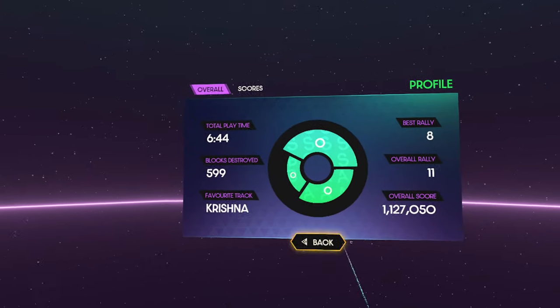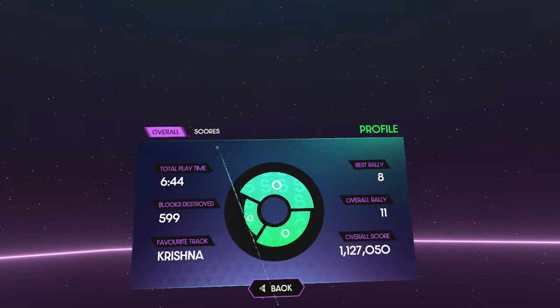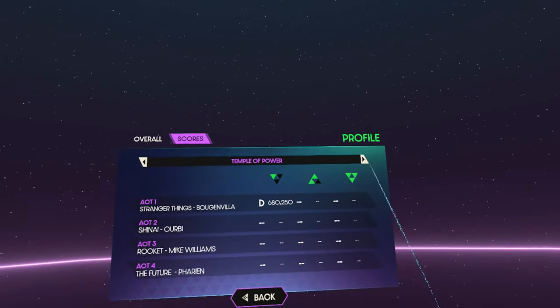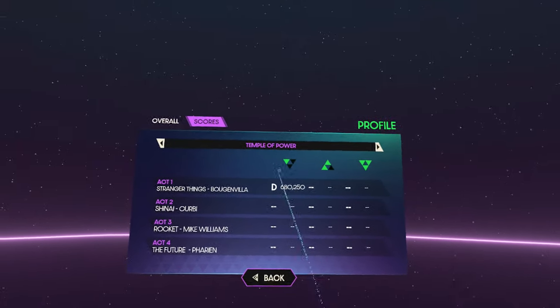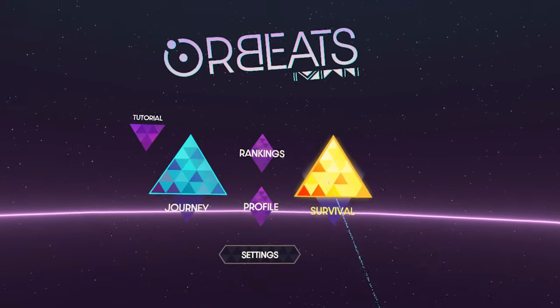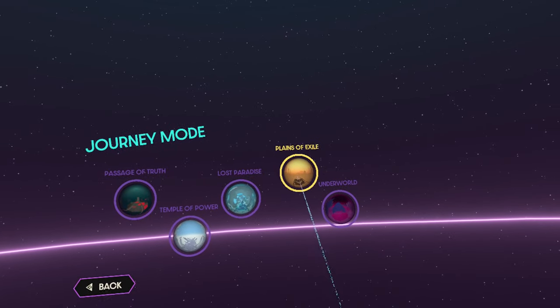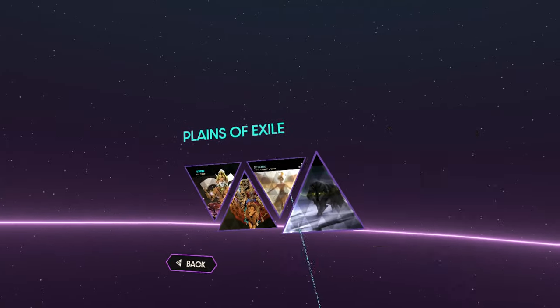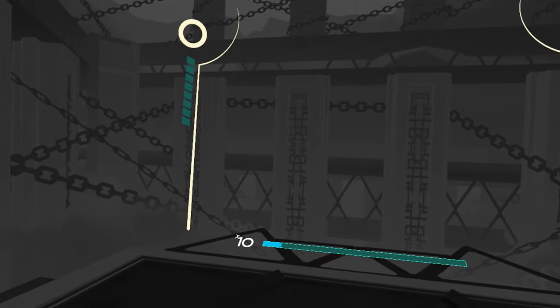Now we can go to the profile. You can see we have more playtime, more blocks destroyed, and so on. We have the score. We should go to the Temple of Power — as you can see, we have on easy difficulty over 680,000 points. It's really hard. Even on normal I couldn't make it. Let's check out Planes of Exile and go for the last level just to see how it looks. It's of course much more difficult if you choose a higher level.